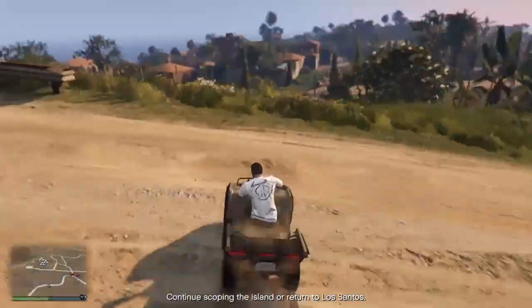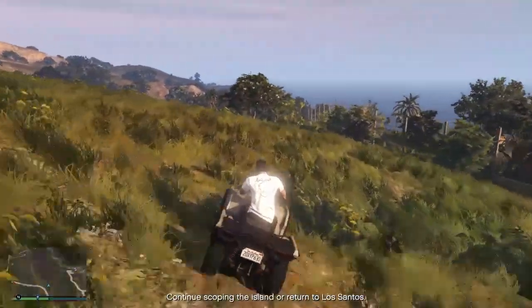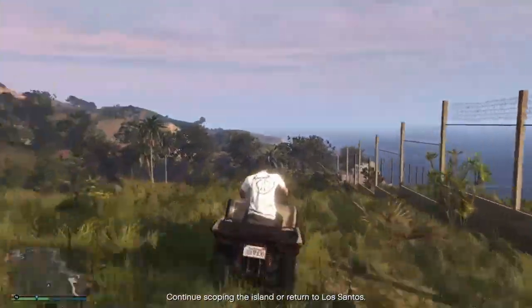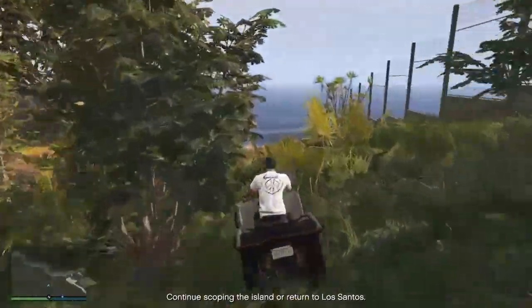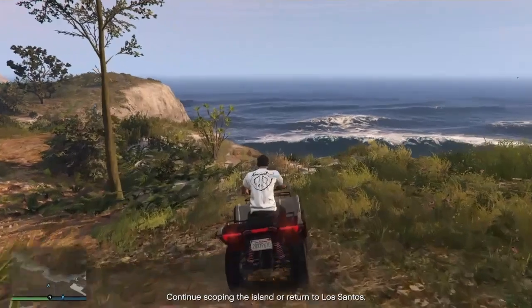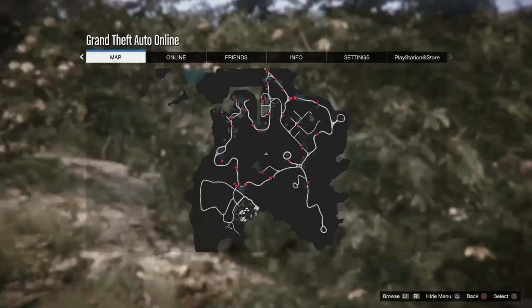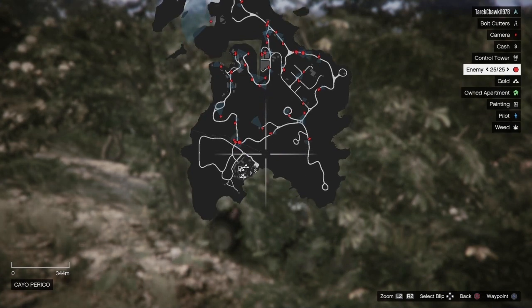What is very important is to locate the place. You can see on the right side the compound of Mr. Rubio. During the scoping of the island, you just come to this area — I'm going to show you now on the map where this location is. You have to come to this exact area.